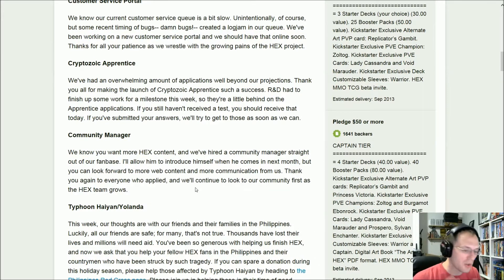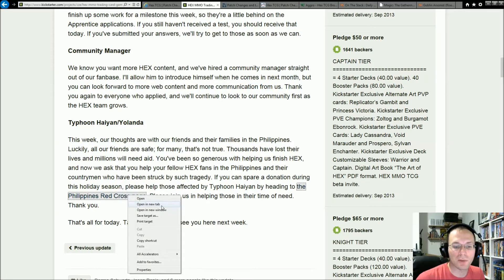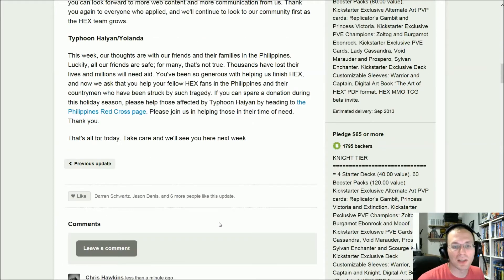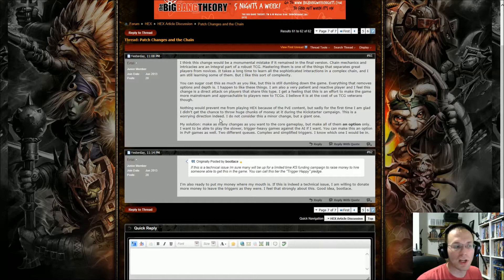We've got a community manager we'll be seeing pretty soon — someone pulled from the community who hopefully knows a lot of content already. That's pretty exciting. Also, while we're on the Kickstarter website, I just want to highlight Typhoon Haiyan. A lot of victims out there are undergoing hard times right now. If you have the ability to help out, I'd encourage you to go to the Red Cross website at usshare.redcross.org.ph and donate to the victims there.